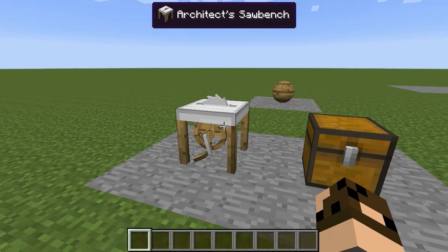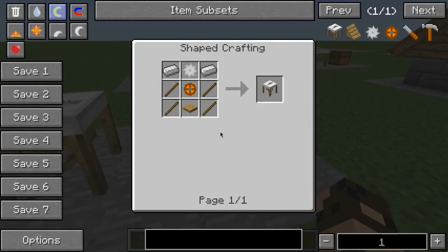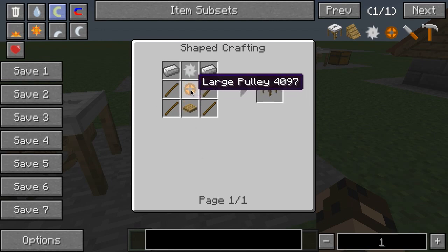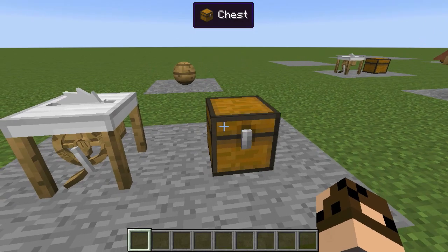The whole thing starts off with this architect's saw bench, which you can make with this recipe. Only two parts you're probably not familiar with: one is this large pulley, which is just sticks and wood, and the other is the saw blade, which is iron rings around a stick. Then combine that with the rest of the stuff, and you wind up with your saw bench.